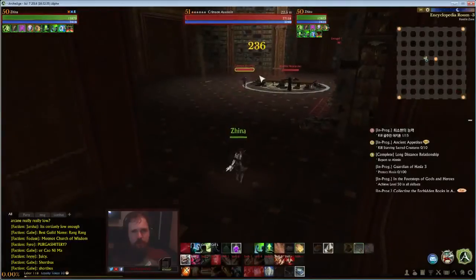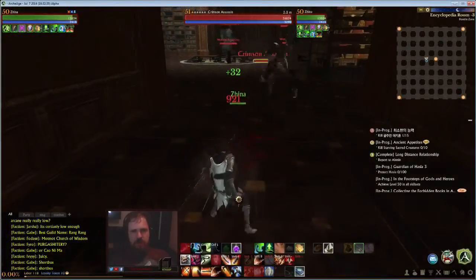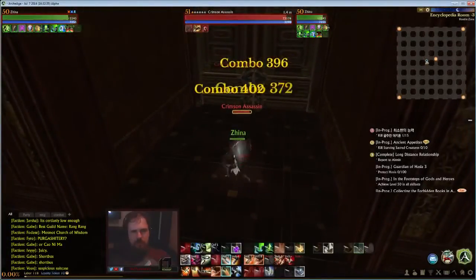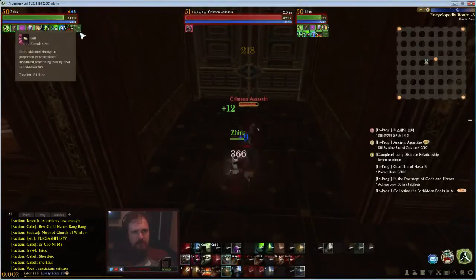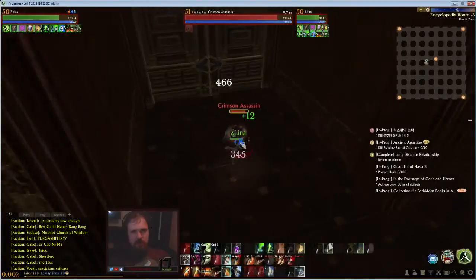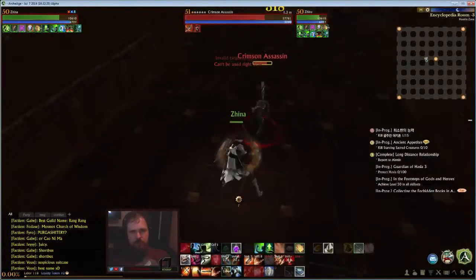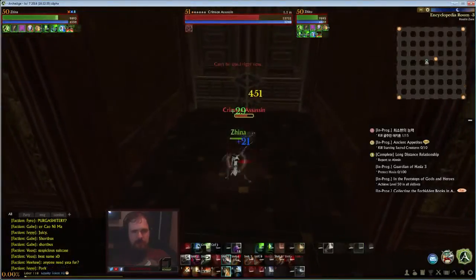What I usually do is start by pulling one mob away from everyone else so I don't aggro everything. Then I do my normal combination, getting my stacks up to 20, doing my full combo, and just keep repeating that until the mob is dead.